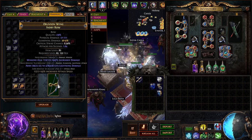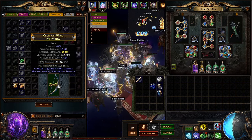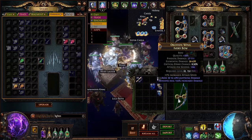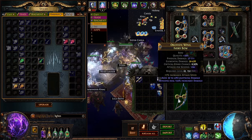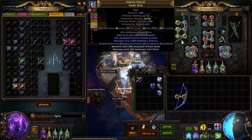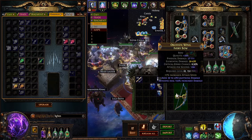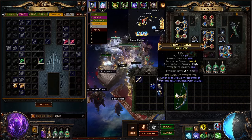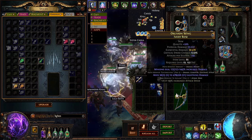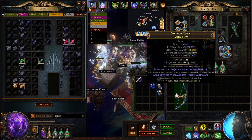I might save this one — put it to the side and go get another bow and start prepping on that. We still have essences and currencies to use. Probably stopping here: prefixes cannot be changed tier four, hope it hits a prefix, unveil to get elemental pen, then use prefixes cannot be changed and re-roll crits or add and remove crits until we hit a decent crit. Then six socket, white socketed — that type of thing. Let's keep this and go get another bow.